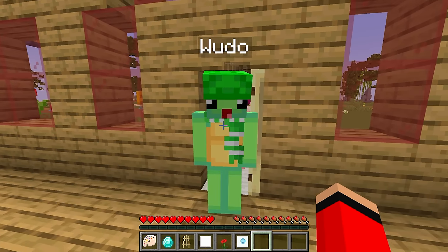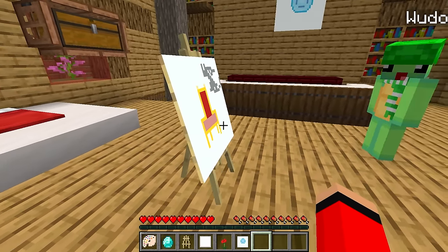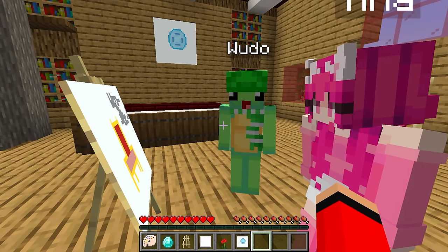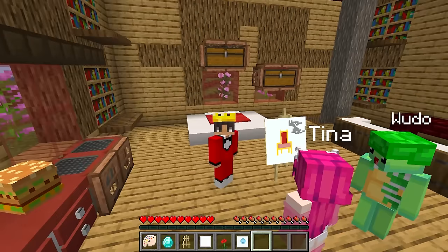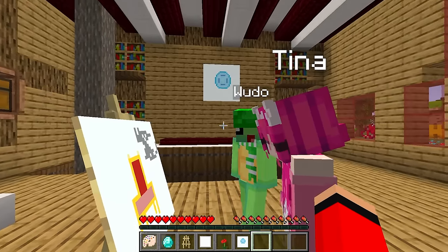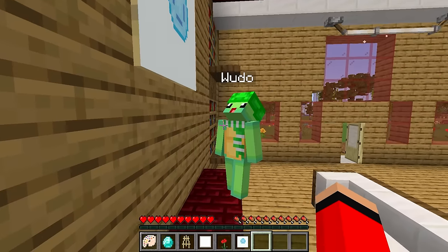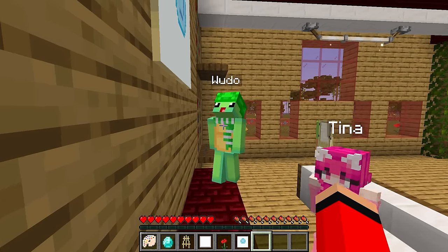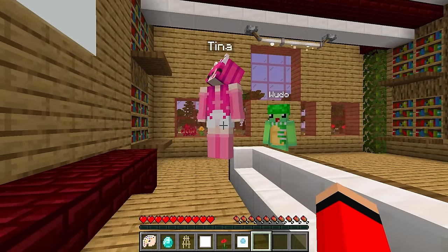Wait — are those my friends? Hey guys, how are you! What's going on? Hope you don't mind if we invite ourselves inside. Do you want to see my new paintings? Check it out — I just drew a golden throne, doesn't it look amazing? Paintings, Mongo — since when did you call yourself an artist? Well, you can basically call me Papa Picasso. I don't know if I'd call this a Picasso — is that a cat? No Tina, that's a throne!